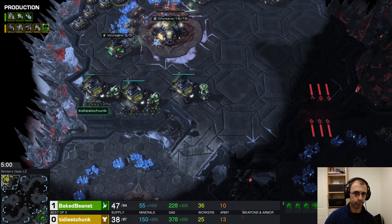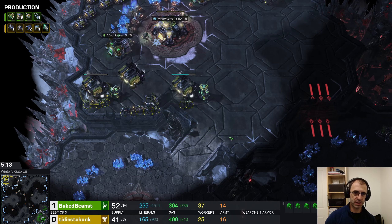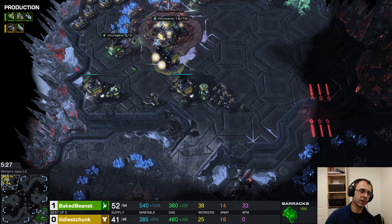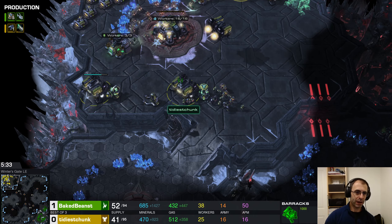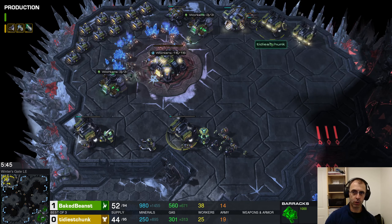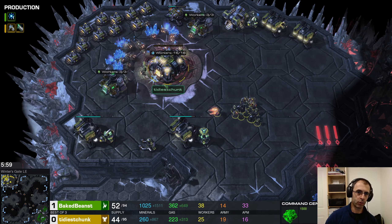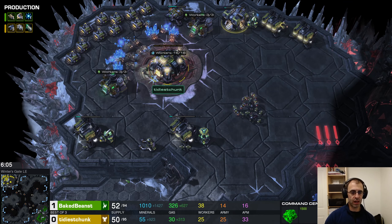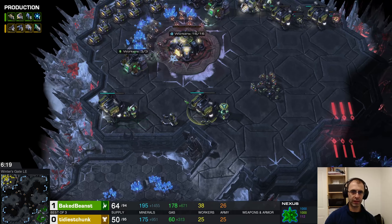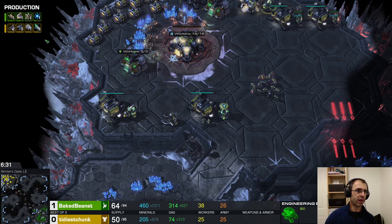These units might be trapped — hard to tell if they can get out. You can lift Terran buildings off to free units. Now they can escape. If you land the building again, you don't have to keep it lifted. You can land it and just set the rally point on the correct side. By default, units always come out below a building as it appears on screen, but once you set a rally point, they come out on the side in the direction of that rally point.